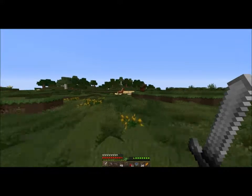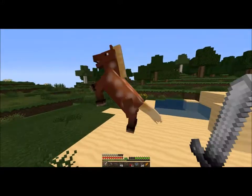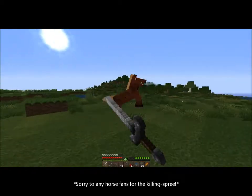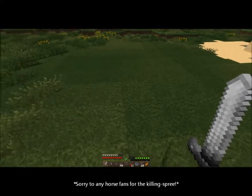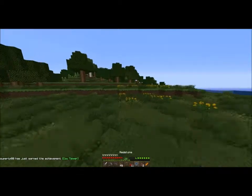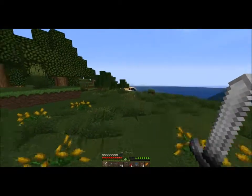Come here boy. You actually get leather from horses so that's useful — but don't kill all of them. You got some leather. Just throw cobblestone out of your inventory. You got the achievement 'cow tipper' for killing a horse. Go left — but there's another group of them.